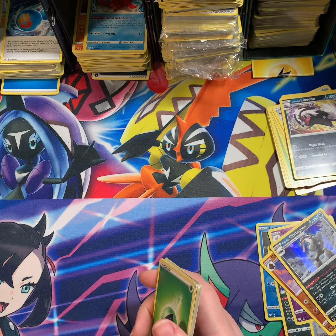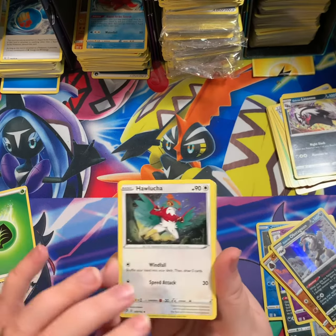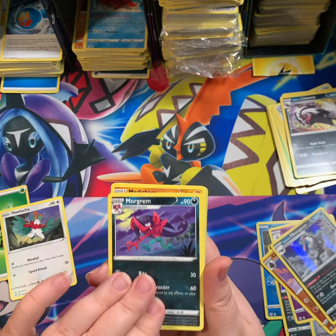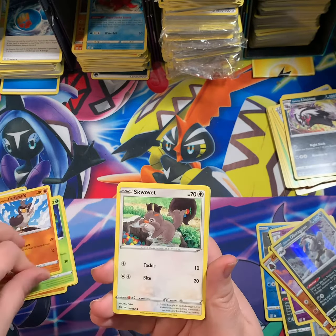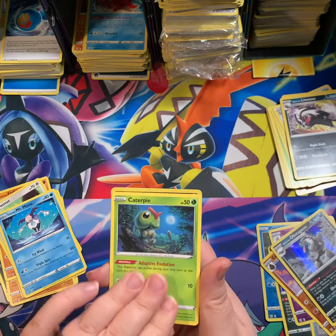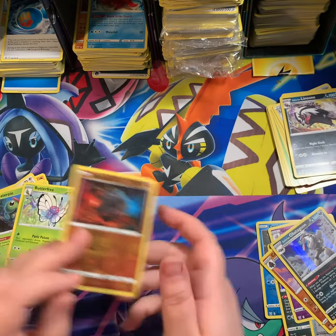I have a code! Alright — Hawlucha, Wulfric, Medicham, Phantump, Farfetch'd, Squawkabilly, Galarian Mr. Mime, Caterpie, Reverse Rolycoly, and Butterfree Non-Holo.